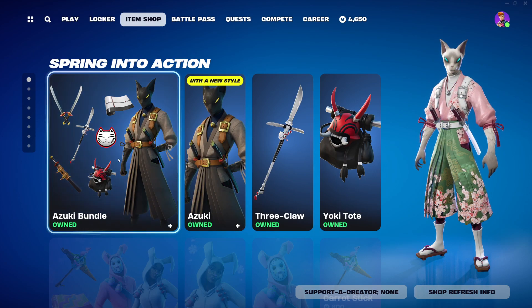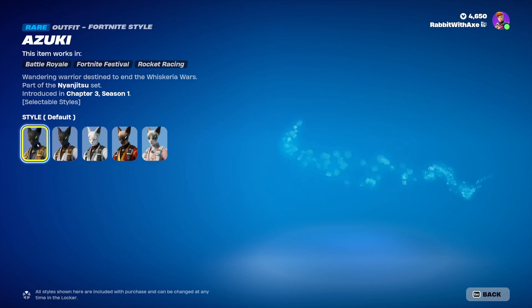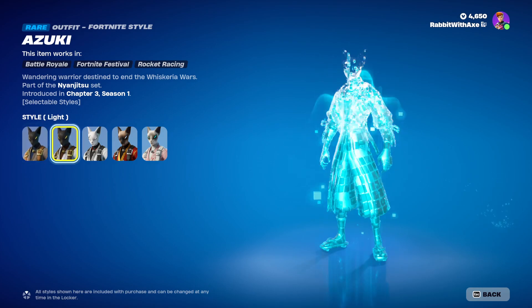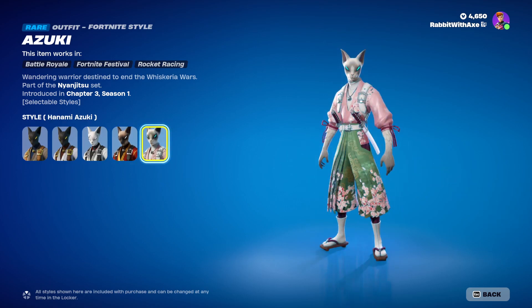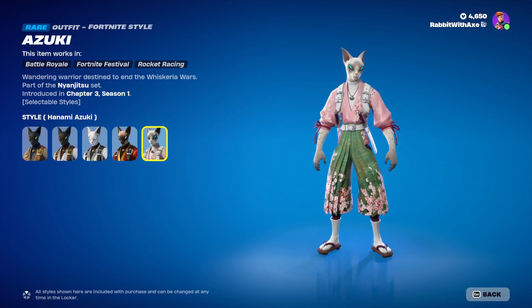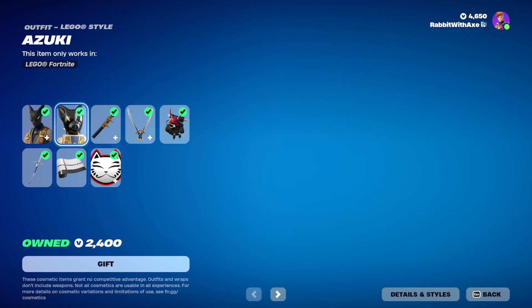The Azuki bundle is back with the new style for Azuki. We do have the default style, light, shiro, and imperial, and then the brand new Hanami Azuki style, which is very, very cute. I've really been enjoying running this lately. We have the LEGO style as well.